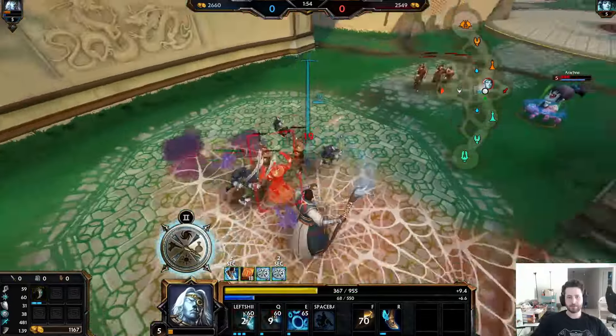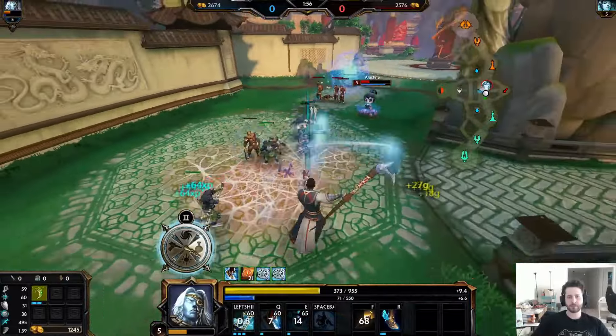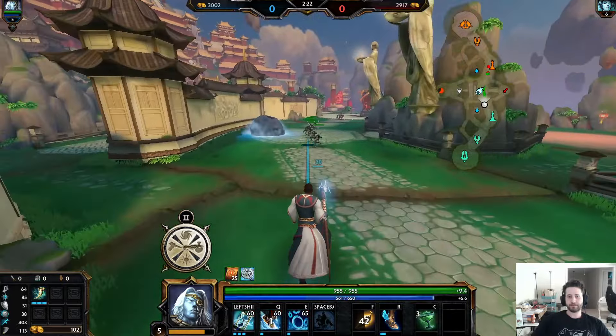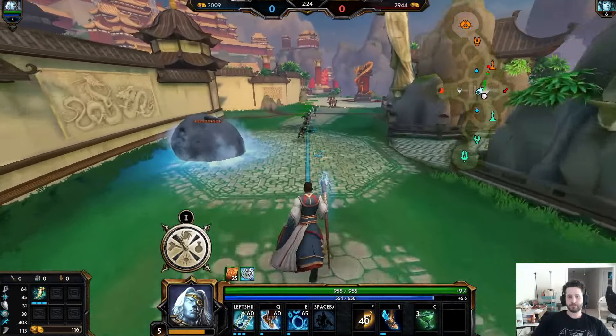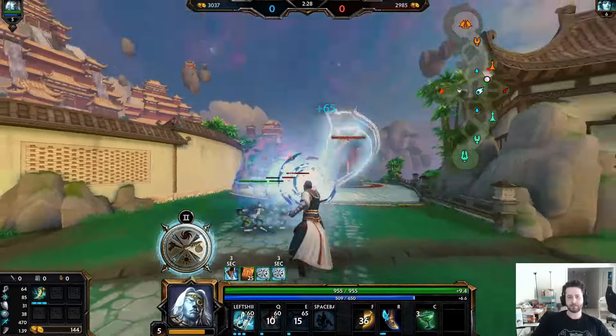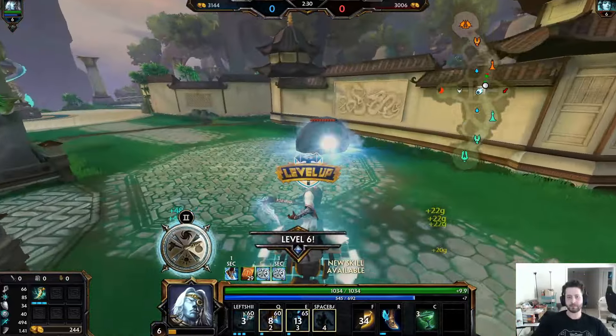Unfortunately, I'm just getting webbed on super hard. I'm trying to use my mana quartile pretty well. Look at that transition — nice! But yeah, I kind of just have to back eventually and I think she gets the red, I'm not sure.